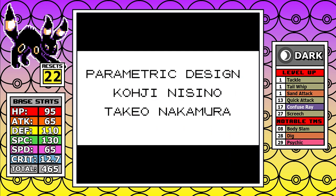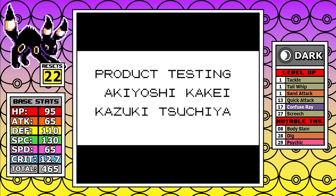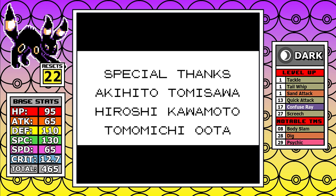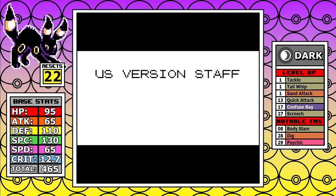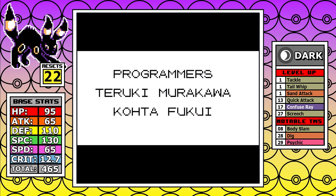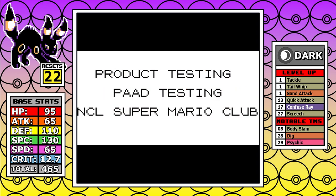I definitely had fun with the run and I like Umbreon, and it's not going to change that fact — but it's just not built to dominate the game in these Sanque ROMs, and that's fine. If it got a natural healing move like Moonlight, or something like Feint Attack or Dark Pulse to take advantage of its special early, then we might be on to a really great run. But as it stands, this one was pretty much just for fun, and I personally don't want to play Umbreon again.